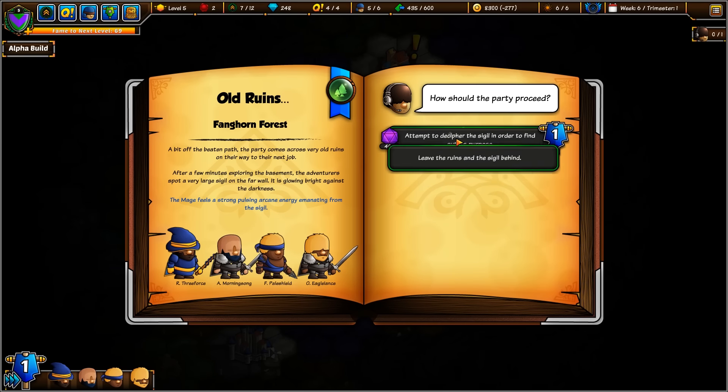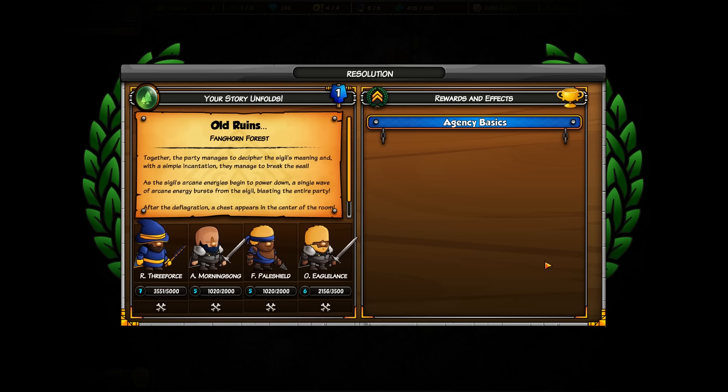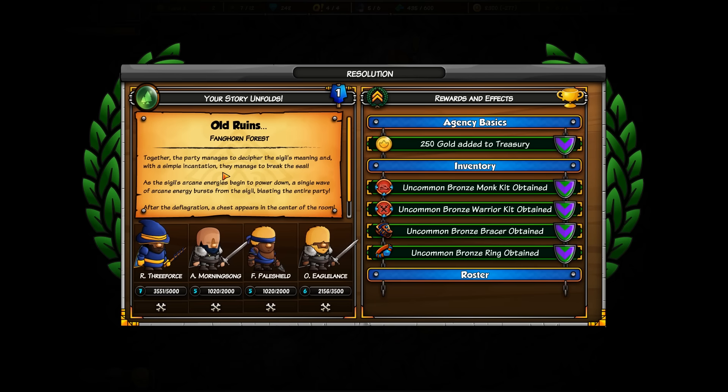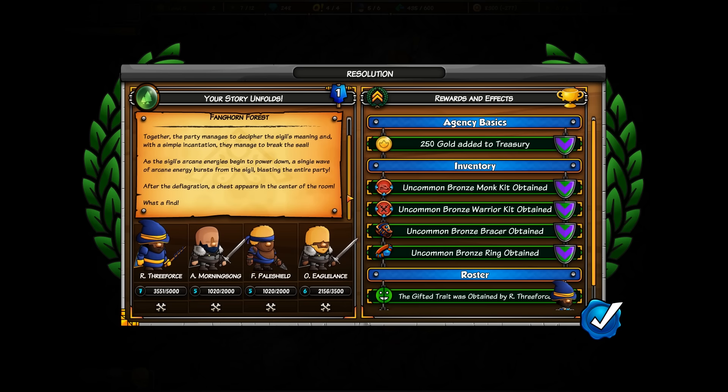I'm going to go for it. A good roll is never a bad thing, but we need a 13 on a d20. 19 — yes, success! Together, the party manages to decipher the sigil's meaning, and with a simple incantation, they manage to break the seal. As the sigil's arcane energies begin to power down, a single wave of arcane energy blasts out from the sigil, blasting the entire party. After the deflagration, a chest appears in the center of the room.